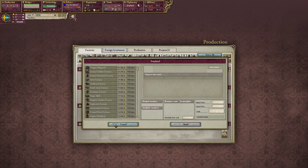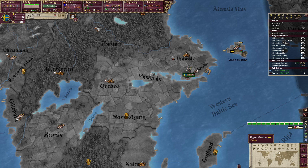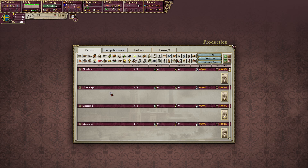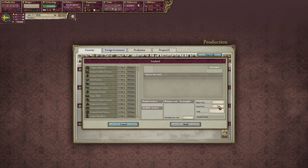You get to the factory build screen when you click the factory icon in your state, or go to Svealand and click on this one. Here you can see which factories you can build. Let's quickly go over them: you have a fertilizer factory where silver becomes fertilizer, a glass factory, and cement where coal becomes cement.